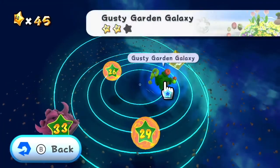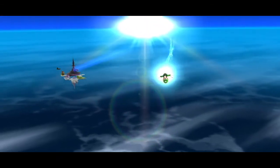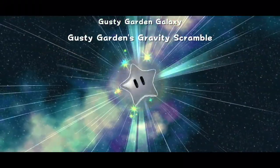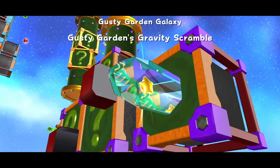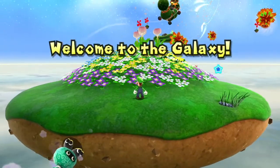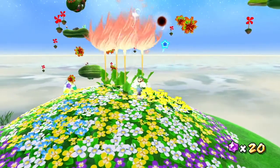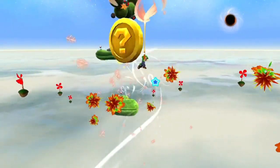I think we have time for one more star, so let's return to the Gusty Garden Galaxy. Next up is Gusty Garden's Gravity Scramble. We're actually not going to go after the main star. There is a hidden star in this particular mission that will not take very long, hopefully, but it takes some very precise Floaty Fluff usage. We basically have to collect a series of coins along this wind path, and I've already messed it up, so that is unfortunate.